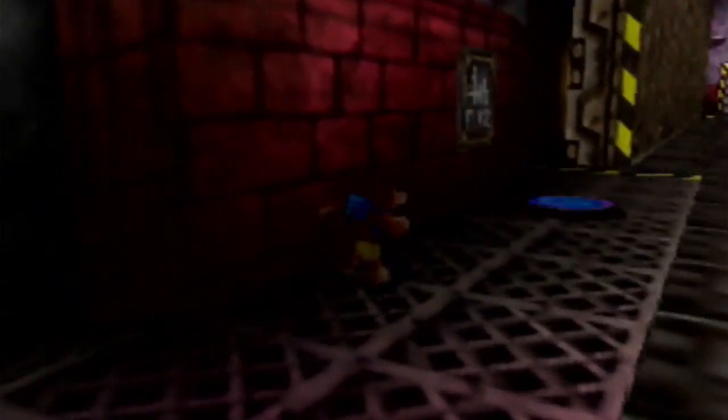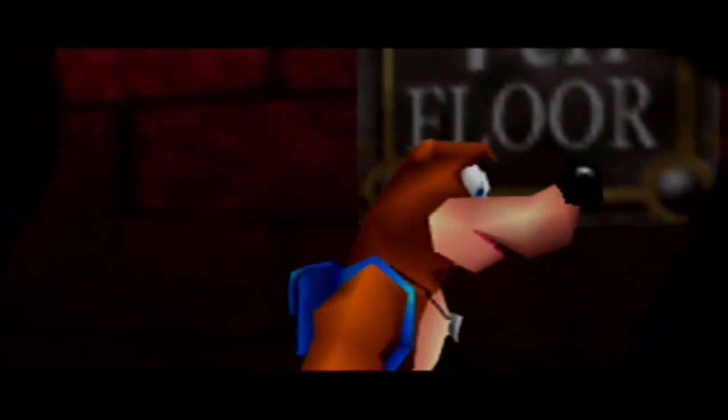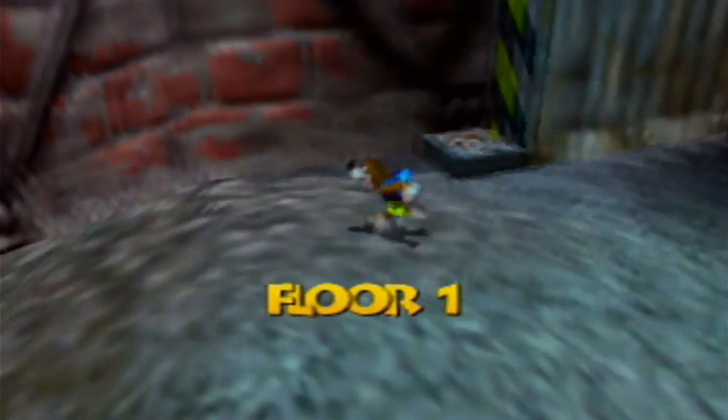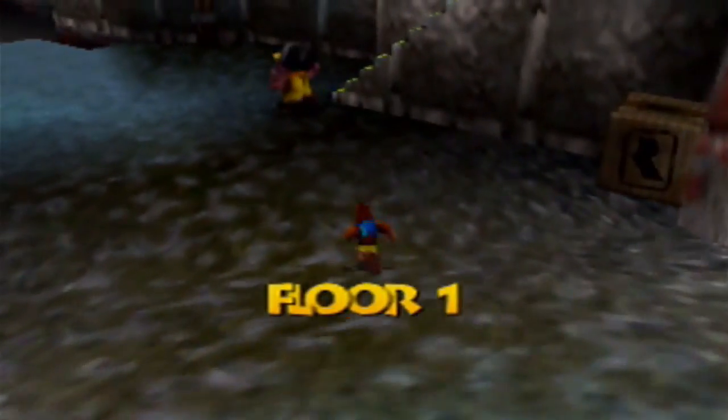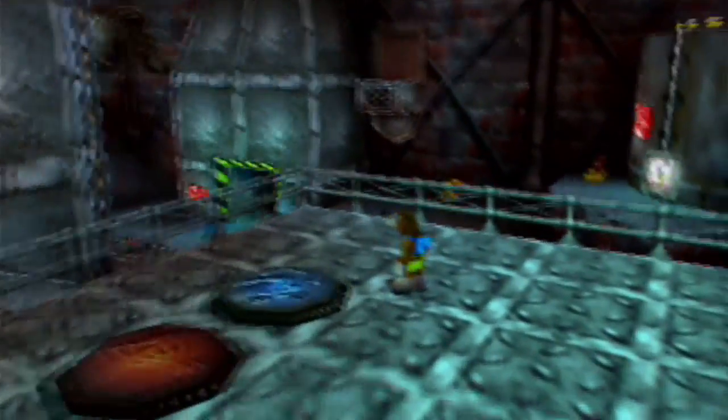So anyways, we're gonna go to the first floor again and I'm gonna try finding this emergency exit once again. Because I really want to get that Jinjo out of the way — it's really annoying me right now. I think I have an idea where the first floor exit might be. It's supposedly up by where the elevator is.